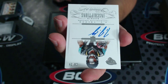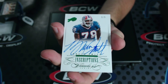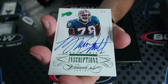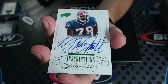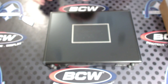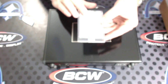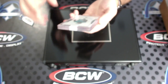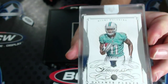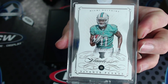5 of 5 Bruce Smith — that is a monster autograph, holy cow, he filled that card! Bruce Smith, 5 of 5. Beautiful, beautiful. Here we go: Devontae Parker, 18 of 20, Rookie Diamond.